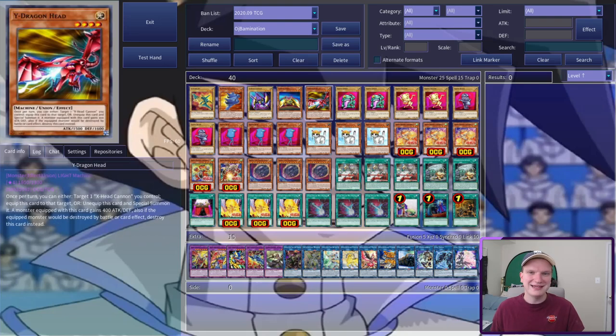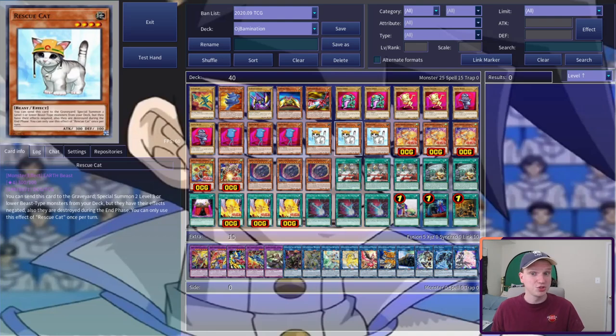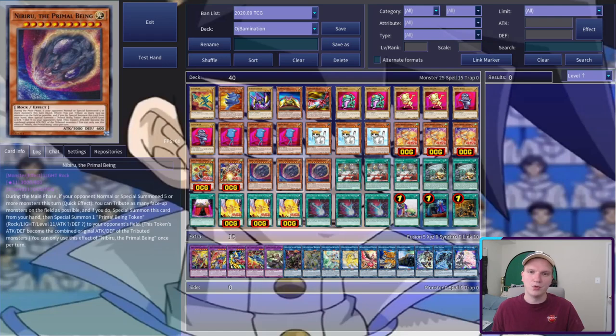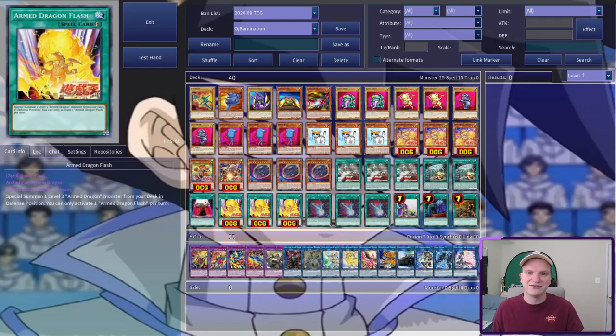Firstly, the pieces! V, W, X, Y, Z — everything but the good ones. Next, a piece each of Ojama Green, Yellow, and Black, and three copies of Blue. We're also playing three Rescue Cat, which happens to be able to search Blue. Finally, our Armed Dragon Thunder, and three big rocky boys. For spells, we're on just the basics: Ojama Match, two Ojama Simulation, one Ojama Magic, and three Armed Dragon Flash. After that, we've got three Dark Ruler No More, an Upstart, a Called by the Grave, and a One Day of Peace.